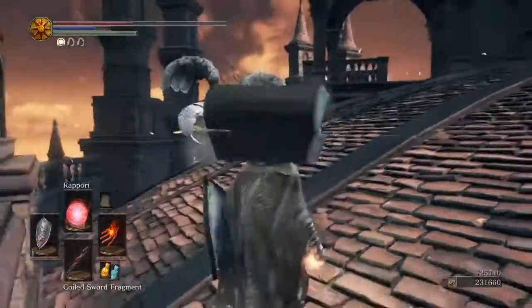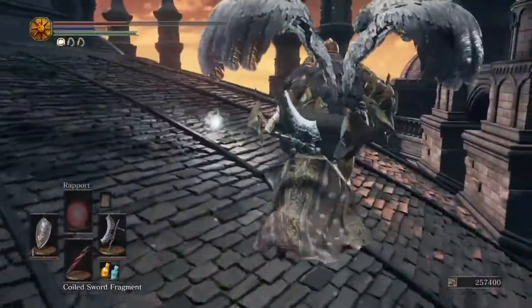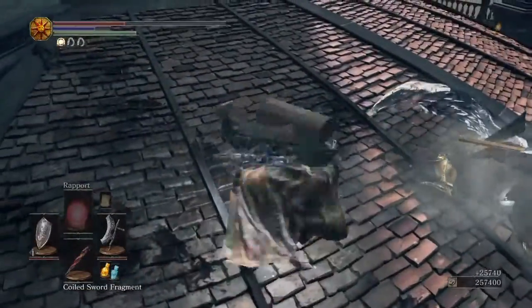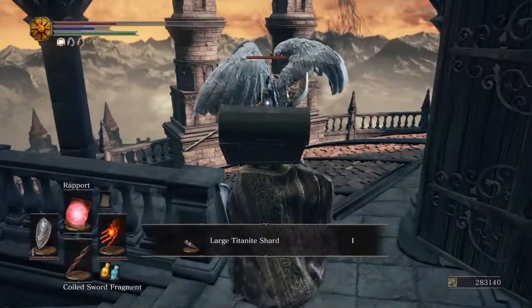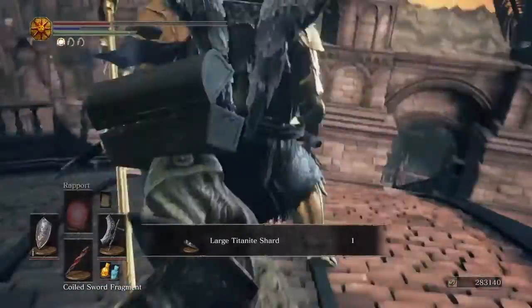As you can see, my Rapport target killed the enemy, so we're just going to go up and backstab him, collect our items, and then cast the spell on this next enemy. Just do the exact same thing.